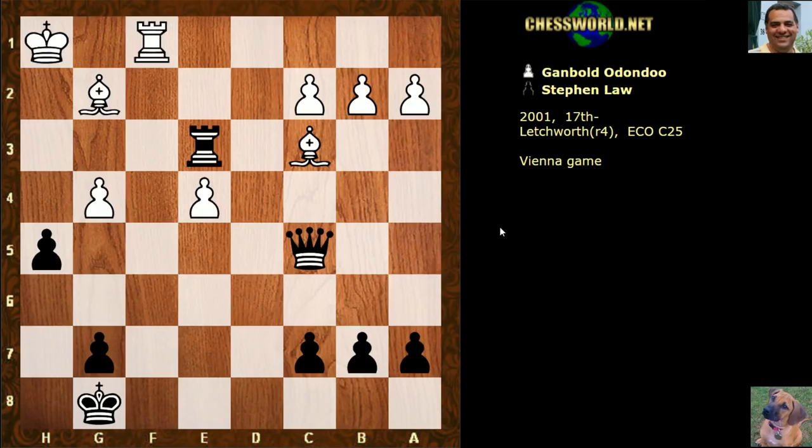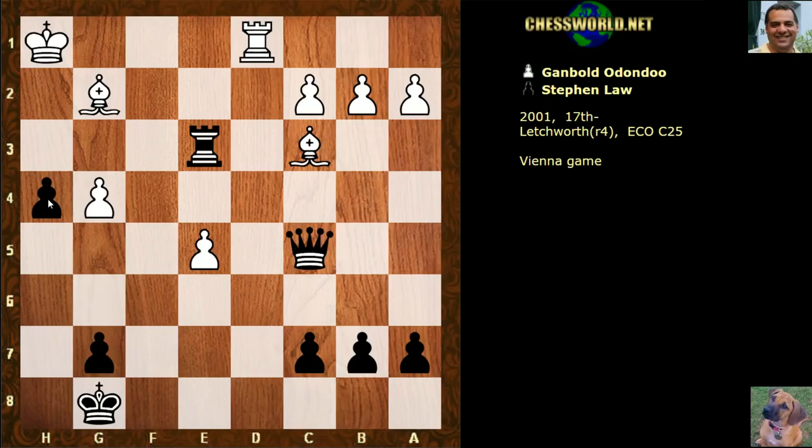Now h5. Does white have some resources still to worry about? h4 — Steve is going for a dangerous passed pawn on h3. One of my favourite attacking ideas. You often see in Sparkoffe games, especially in blitz and rapid, these passed pawns emerging — the h-pawn push, Harry the h-pawn. Okay, Harry the h-pawn is pushed. We have this check. Now e6 — is this getting dangerous? Hold on, e7 next. Is the IM coming back in this game?